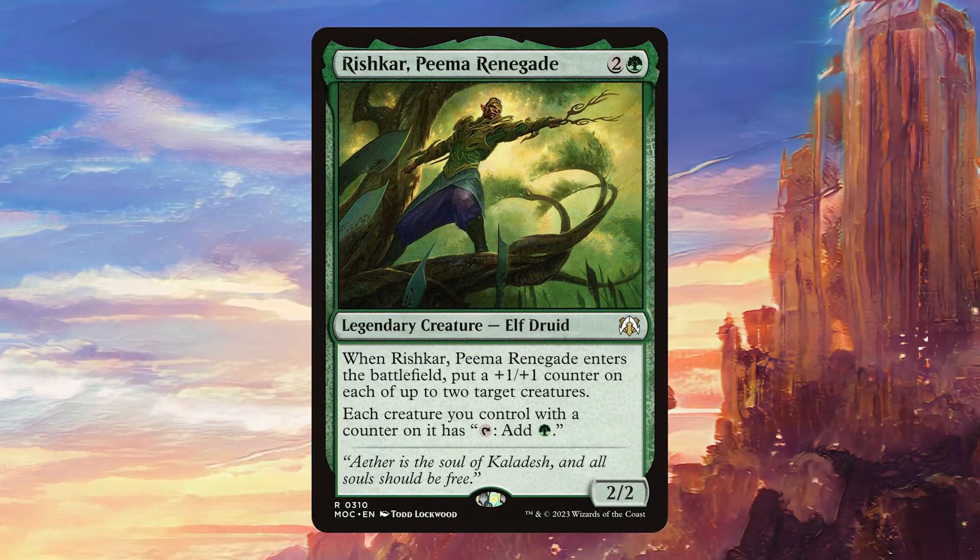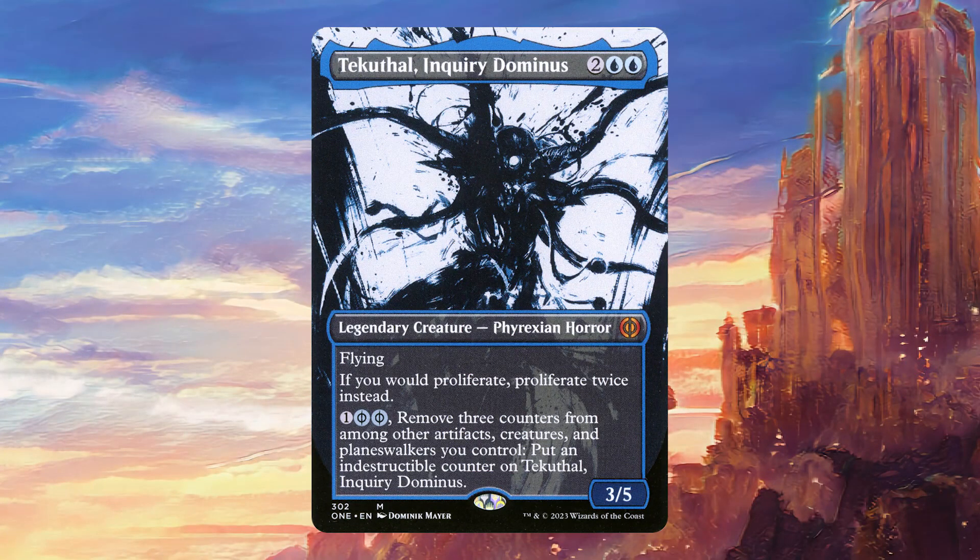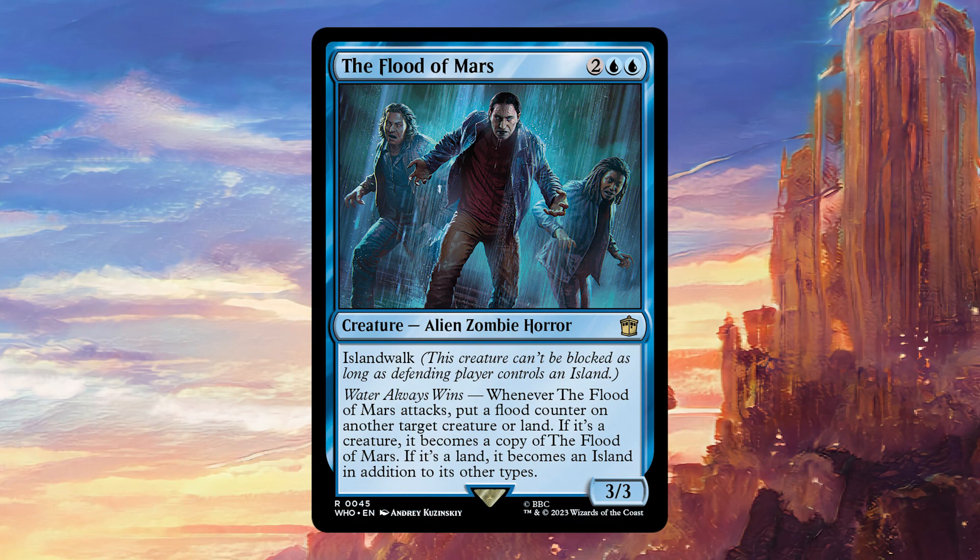Rishkar Peema Renegade turns all of our creatures into mana dorks, which works really well when we're untapping them with our commander. Seedborn Muse is fantastic with all of the tap abilities we have in this deck and it's just a really broken Magic card in general. Tekuthal Inquiry Dominus is really powerful because we do have 20 or so proliferate cards — this is basically going to double up on all of our proliferate, and it should also be incredibly trivial to make it indestructible. The Flood of Mars synergizes very well with our commander since it also puts flood counters on lands or creatures — we're almost always going to want to use this on lands, although putting it on creatures with +1/+1 counters can make them unblockable with island walk.